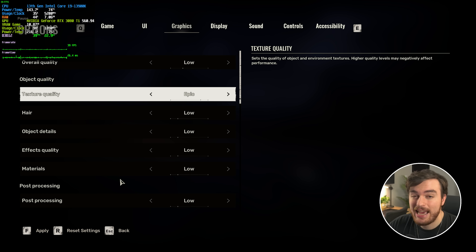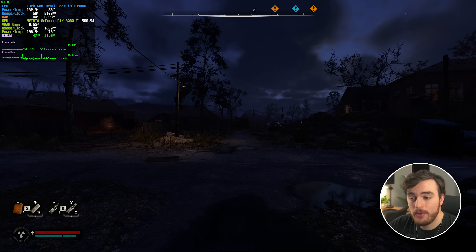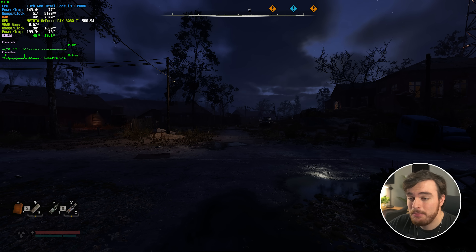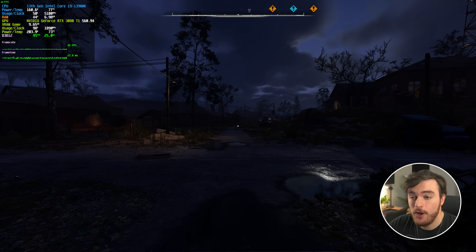Raising texture quality all the way up to epic — if you have 6 or so gigs of VRAM, you should comfortably be able to play the game with the max FPS, and things should look a whole lot better, pretty much for free. From 44 FPS, waiting for everything to load in, I'm still at 44, even though I've cranked my textures all the way up, meaning I've just gained some free quality with no FPS drop.